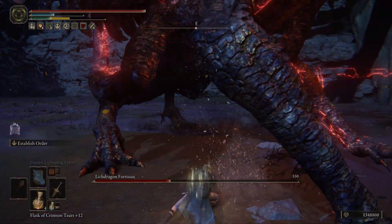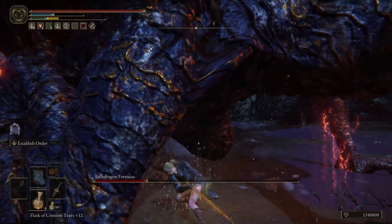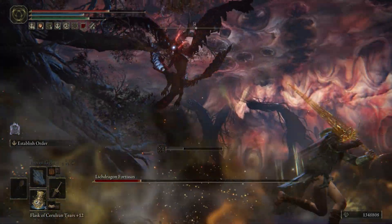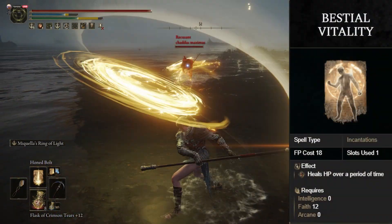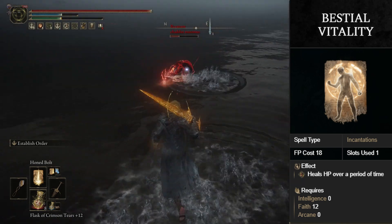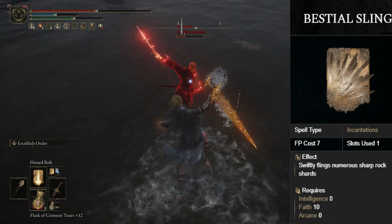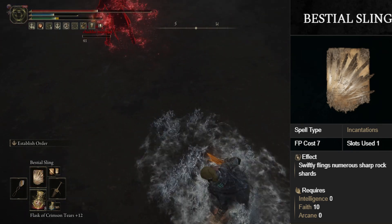Since we are going high faith in this build at 75, you have so many options for incantations. I'm going to recommend four core spells to consider equipping at all times. First is Golden Vow, which increases your attack and defense — this also increases the golden order greatsword's weapon skill attack power. Second, I love Bestial Vitality, Besto Sling, and Dragon Bolt's Blessing. Bestial Vitality gives you a small health regeneration over time, saving you potions on long treks. Besto Sling is a quick attack you can use from your offhand to finish off an enemy or interrupt their movements — it's fast and covers great range.